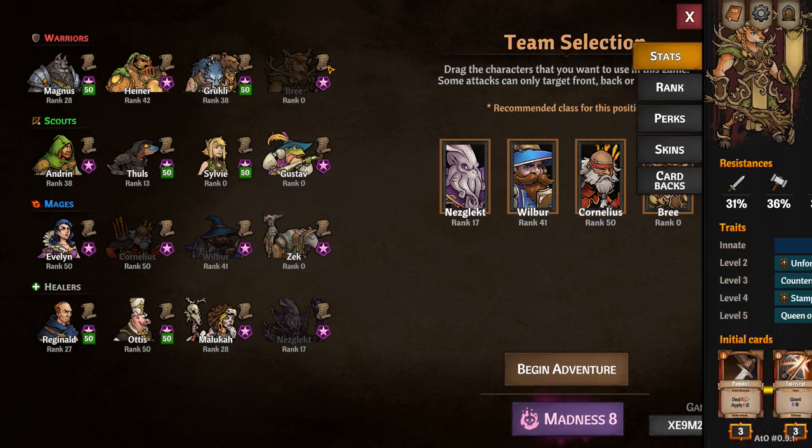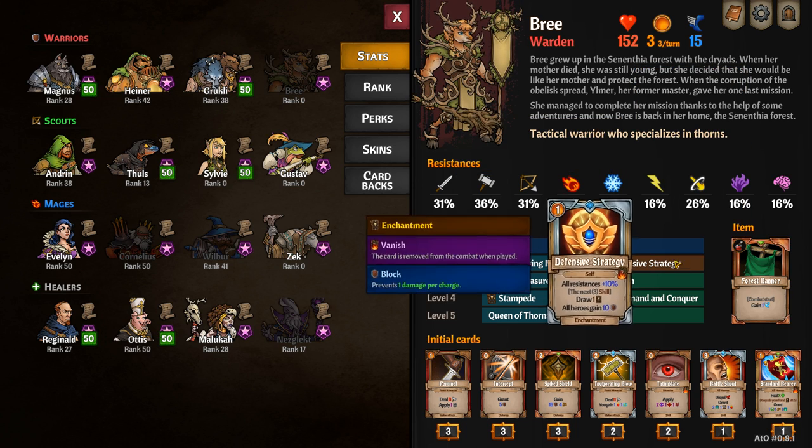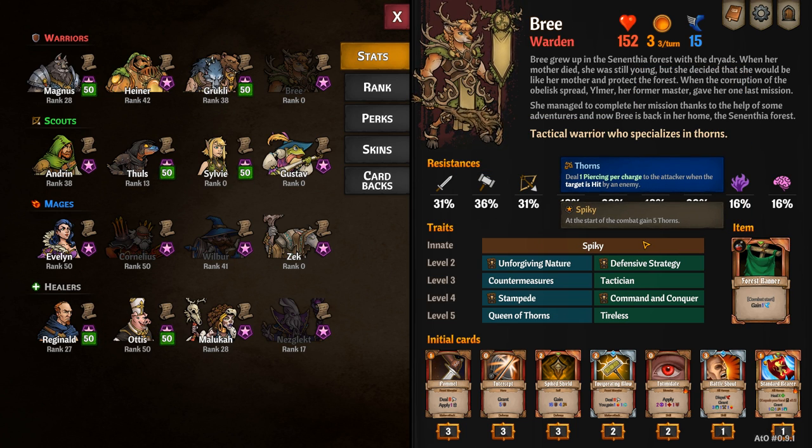Bree's starting item is called Forest Banner, which applies a little bit of speed at the start of combat. Her passive is called Spiky, which at the start of combat gives you five stacks of thorns.